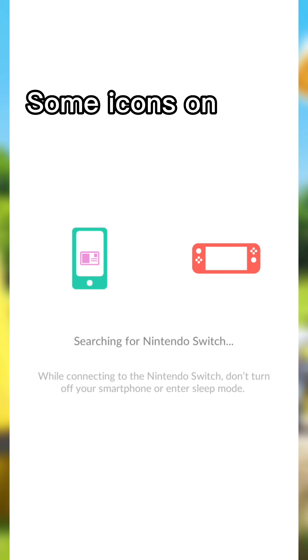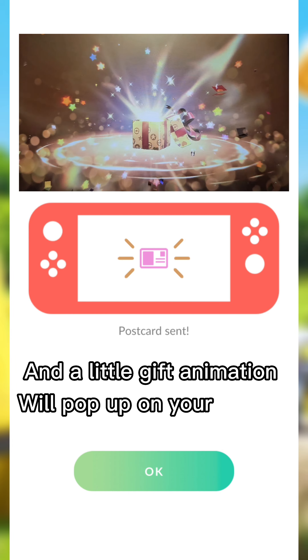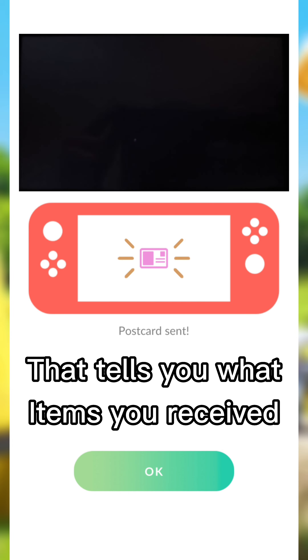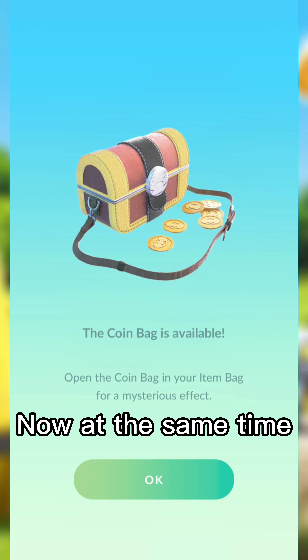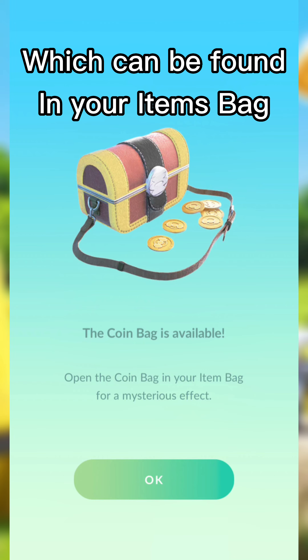Now after clicking Yes, some icons on your screen will show you when the postcard was sent, and a little gift animation will pop up on your Switch that tells you what items you received in Scarlet and Violet. At the same time, on your Pokemon Go screen, you'll receive a coin bag, which can be found in your items bag.